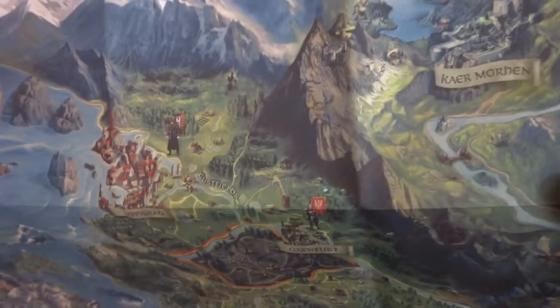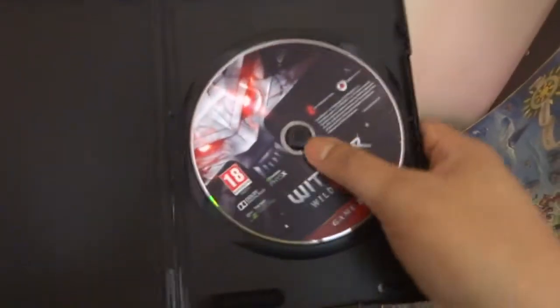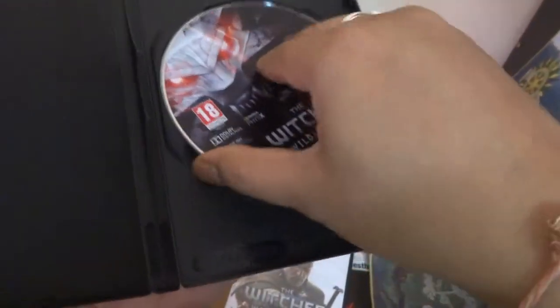It's a nice quality map — not a huge one. Comparing with my GTA map, it's about the same size; GTA 4 had a larger map. Anyway, this is the physical copy of the map — nice, I'm happy. The second jewel case has two DVDs: game disc 4, and a soundtrack disc with the full tracklist.